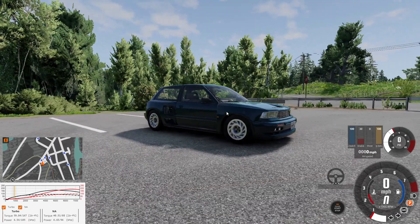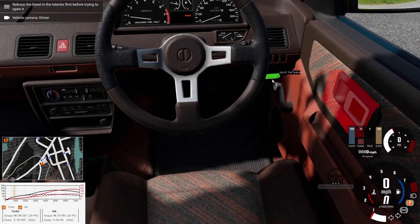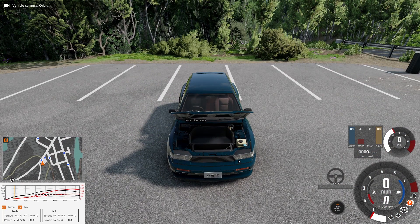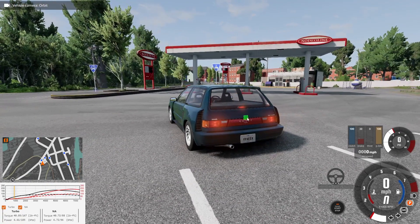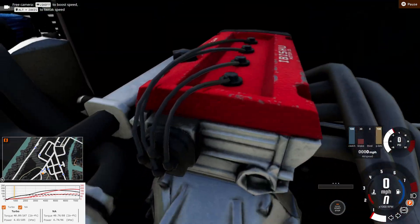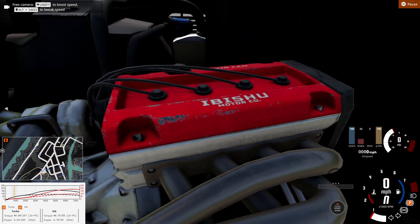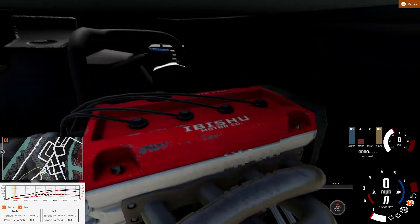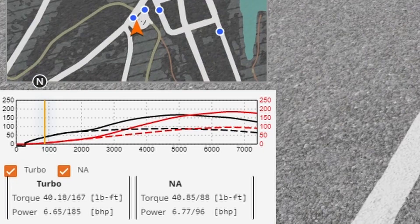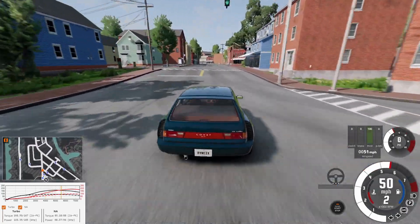Here we have the Covet MR Turbo with the new set of wheels and the new body kit. We can test out the new hood release — there we go. So this is a mid-engine version: you have your frunk up front, trunk space in the back, and underneath you can see the rear-wheel-drive configuration of the four-cylinder, which looks like a Honda B16 or B18 engine paired with a turbo. This thing might be a screamer if it made more than 180 horsepower.